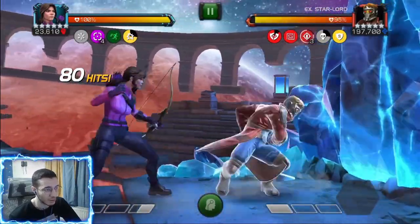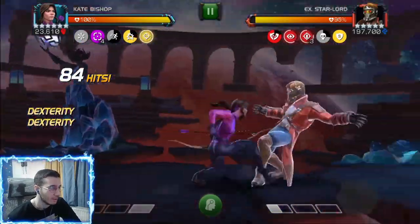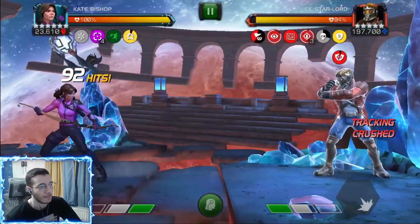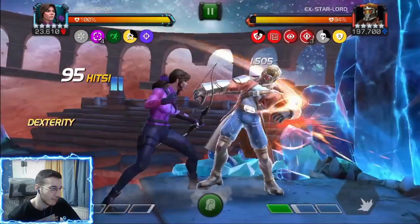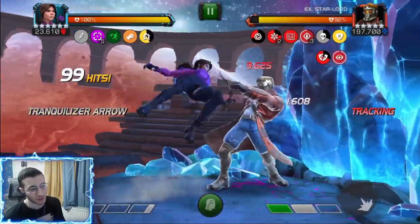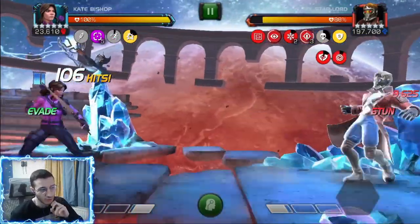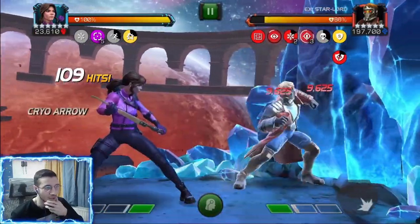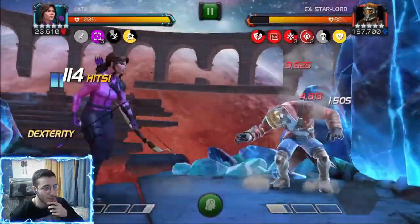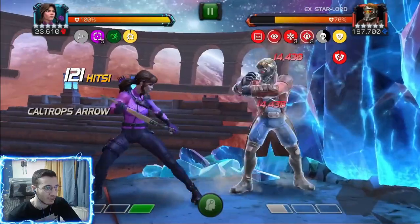We also have that passive from the perfect release. Got four Dialed-In Passive charges so our arrows last 40% longer. Switched to cryo — boom, perfect release, two cold snaps and they're ticking for 9,600. Not bad — definitely not bad. Remember it was close to 20,000 with suicides. Going for the third cold snap — boom. Close to 16,000? Let me check — it's 14,400. So basically suicides give her about 25 to 30 percent more cold snap damage.